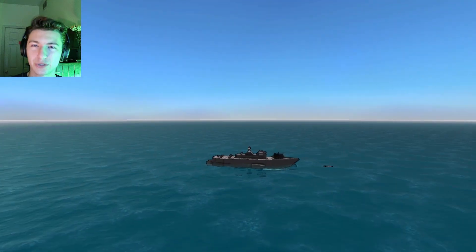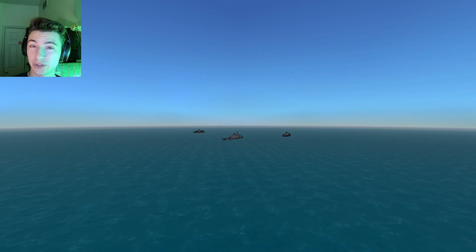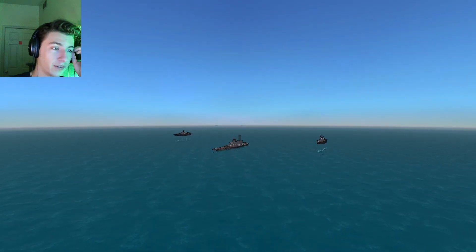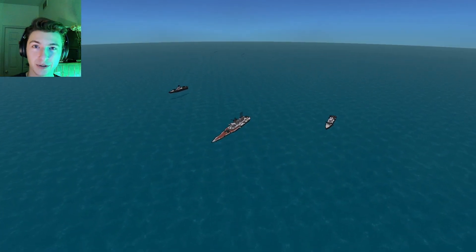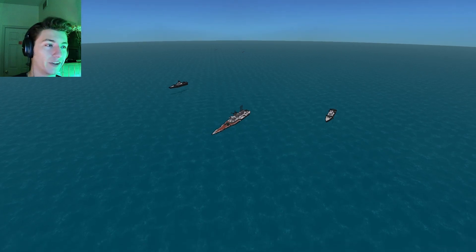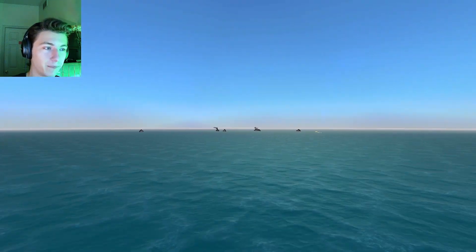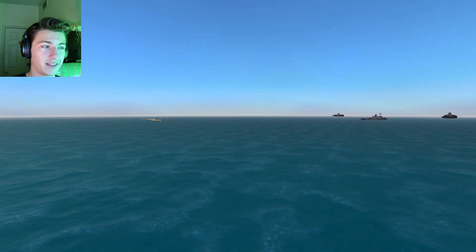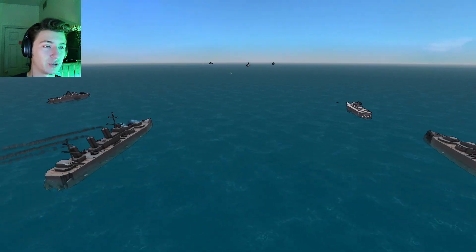You might wonder why we'd send destroyers along with these cruisers. The enemy fleet has two Thunderclap cruisers and one Vanguard battleship. What you don't see is that the AI also has one Leviathan submarine. As we said in the previous video, submarines change the dynamic of warfare. That submarine is going to potentially create huge problems, which is why we have these destroyers. Without further ado, let's follow along on our very own Unsinkable and get this underway.